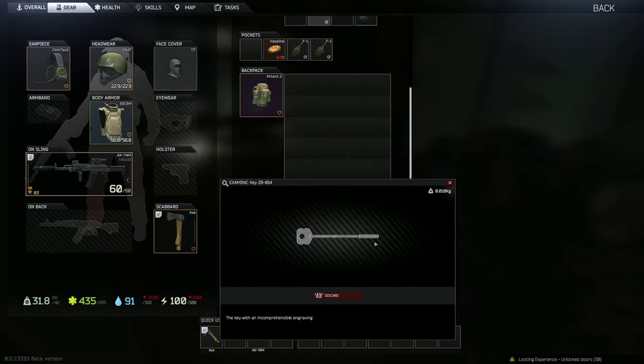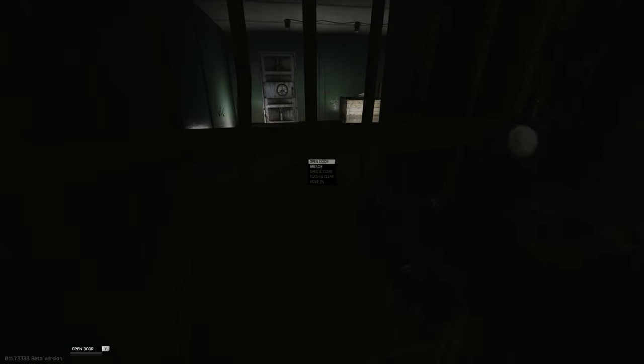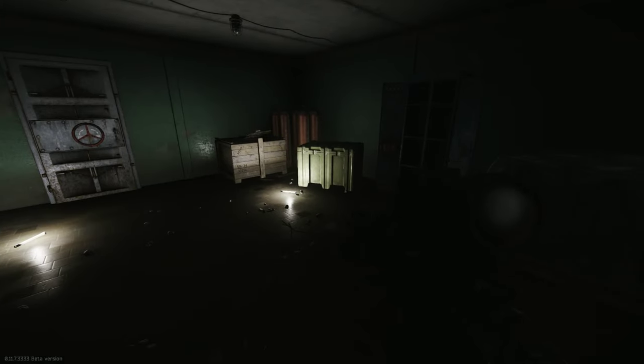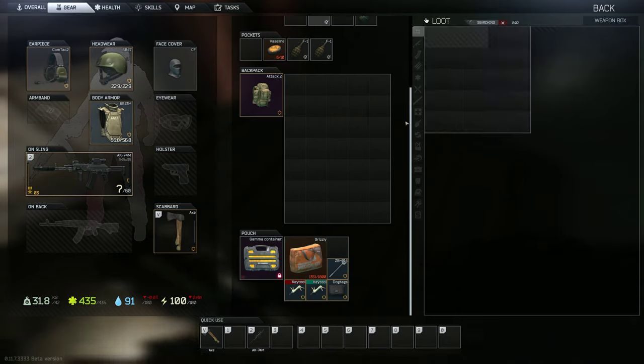The key you need is the ZB014. I'm pretty sure you get it off that dead scav in Customs, under the tree, just near — I think it's the UN exit. Don't quite quote me, but normally just here. Just somewhere there, there's normally one, and then you can check these crates.